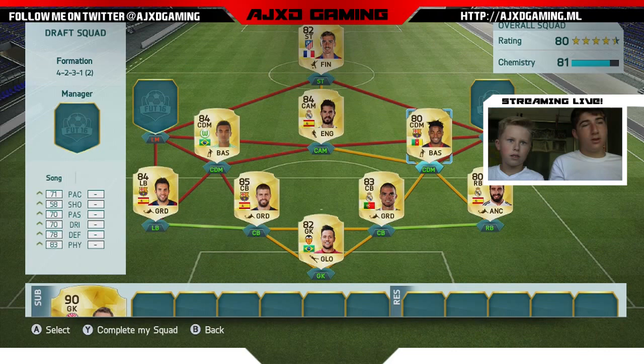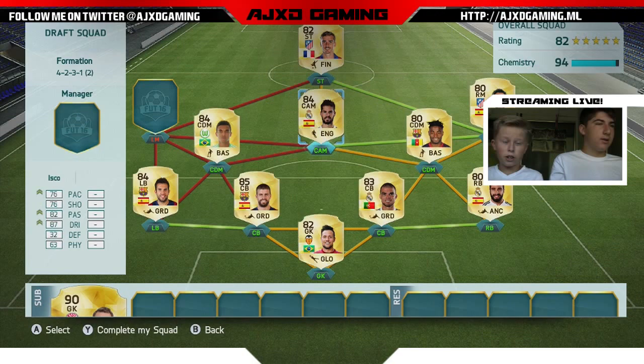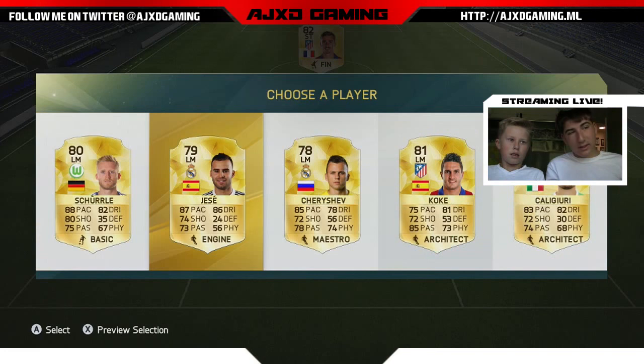This is hard. Jesus Navas is Spanish, but Raul Garcia is Spanish and on Atletico. Let's go Raul Garcia. Look at our chemistry already and we don't even have a full position filled. Koke's the best out of all of them and he's Spanish. So I would pick him.